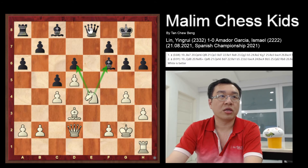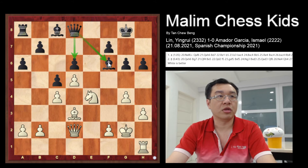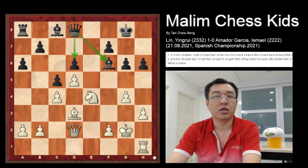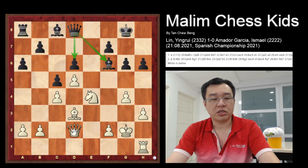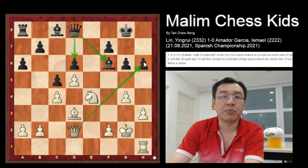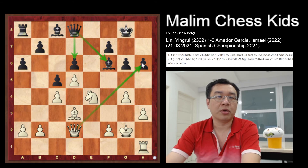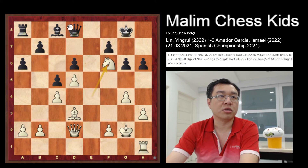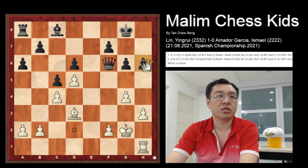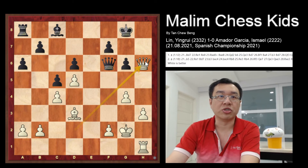The queen just goes to d8 to protect both the pawn and the bishop. Now the queen captures the pawn at a6, winning a pawn. Another suggestion is that white can just capture the bishop, and after the queen captures, you can then capture the pawn and also give white a better position.